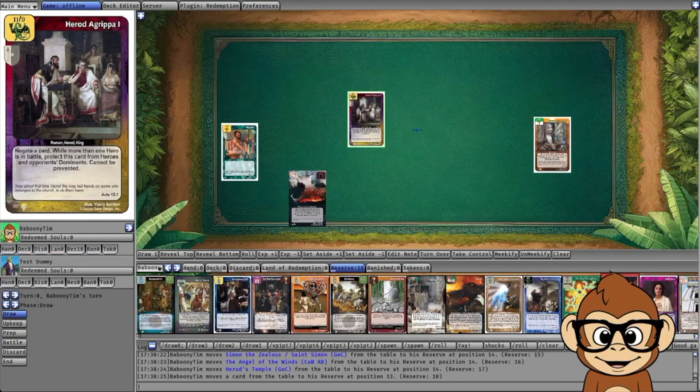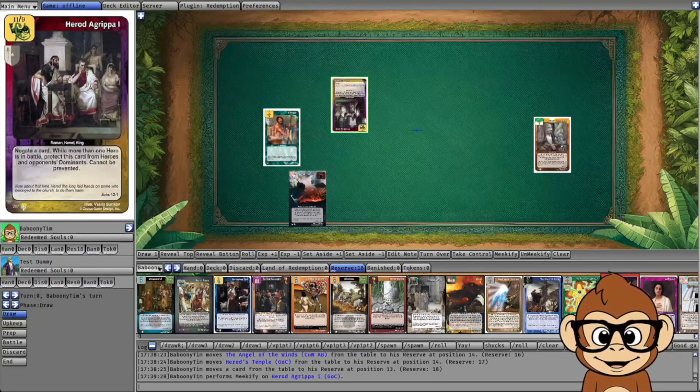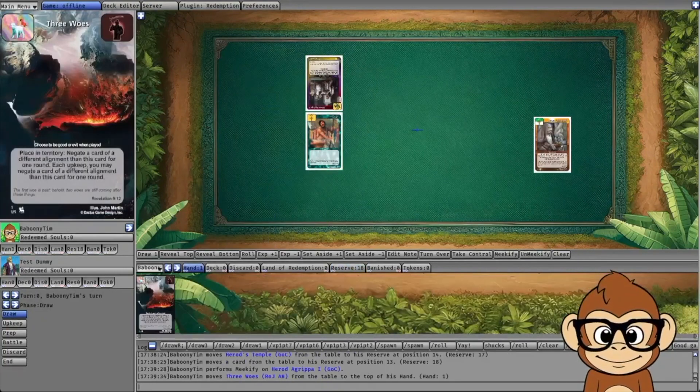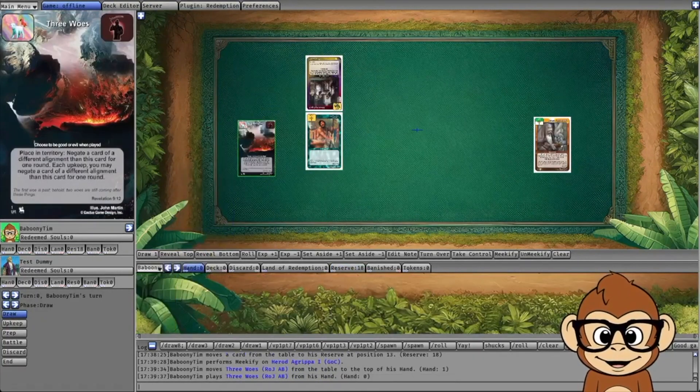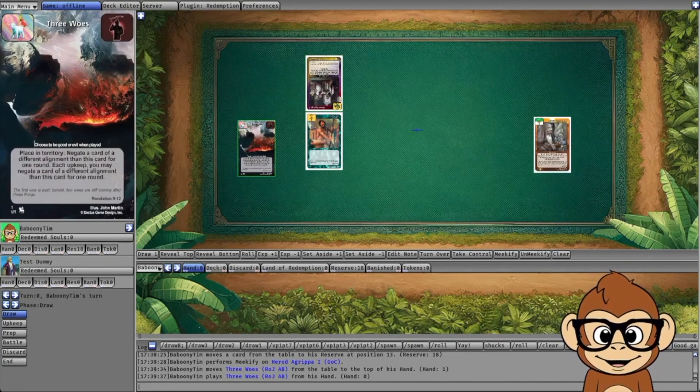However, in battle things become a little different. If you're attacking with a hero and they block with Herod, after they block, that's when you can use your Three Woes to negate their ability. So even though it says 'cannot be prevented,' it can be interrupted. Three Woes would be interrupting it when you play it in battle.